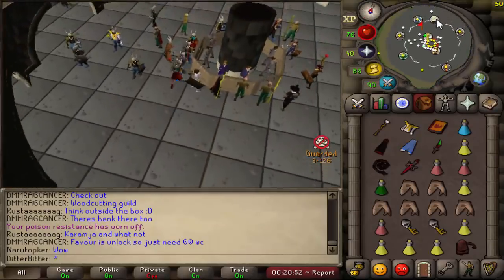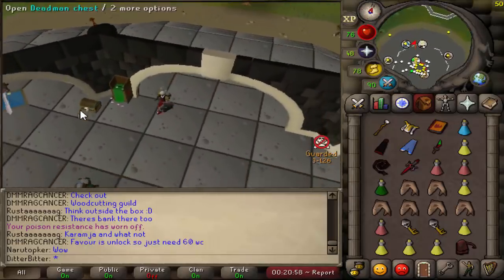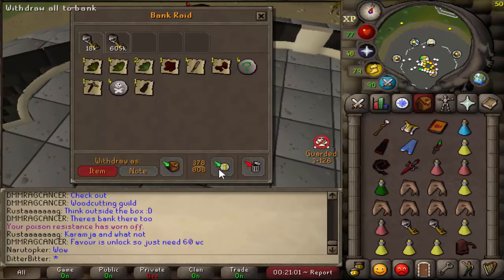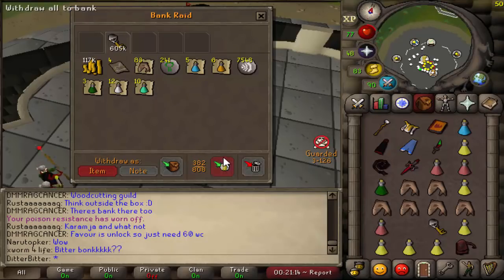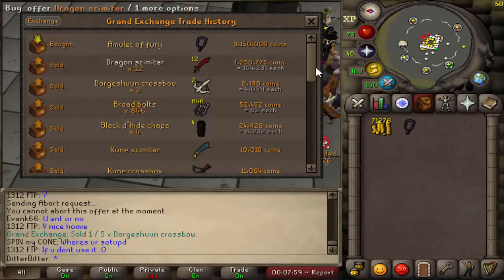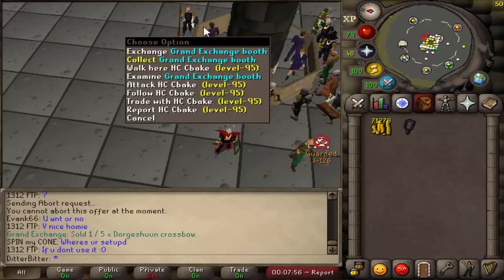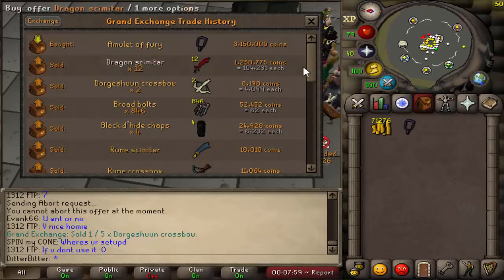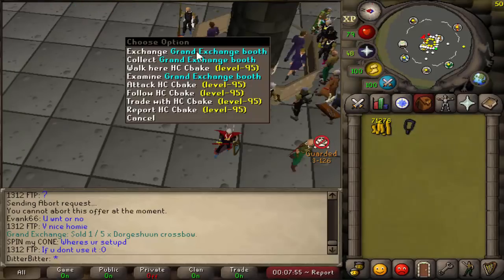The first guy was in a clan but wasn't risking much, and the second guy was a PKer, so these keys could be good. Holy crap — 18k, that's terrible, but 600k off this PKer: 117k cash, 240 gnats, sharks — that is such a good key. With all the money we've made recently we managed to buy an amulet of fury for about 3.1 mil with around 300k cash left, so it wasn't too bad. The only thing we really need now is a DFS but it's going to be pretty hard to get.